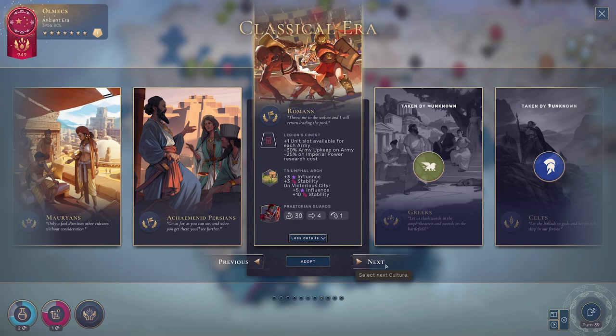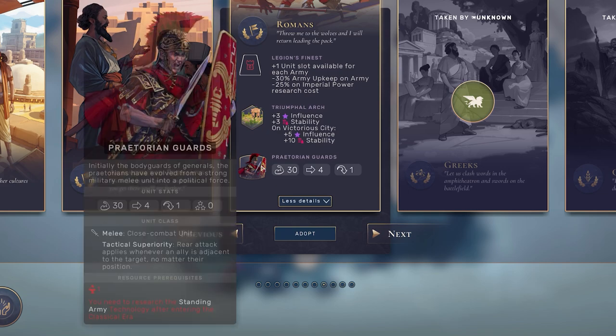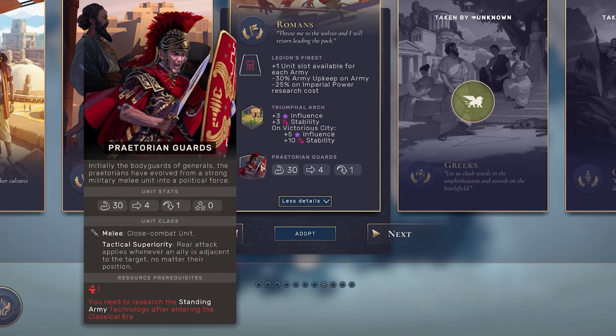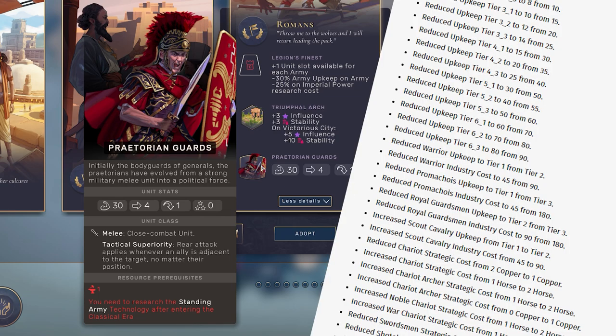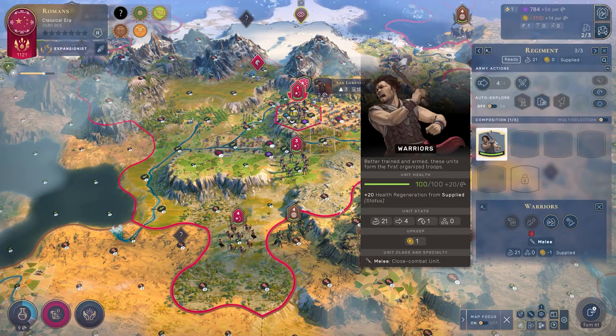In a nutshell, the Romans have gotten so much better. Not only have expansionist cultures been buffed — their ability is now free and stars are easier to earn — but their trait Legion's Finest now provides an extra research discount for Imperial Power, a very late technology. Previously that's where Praetorian Guards were hidden, but with the latest update that has changed: you get them at the start, not the end.